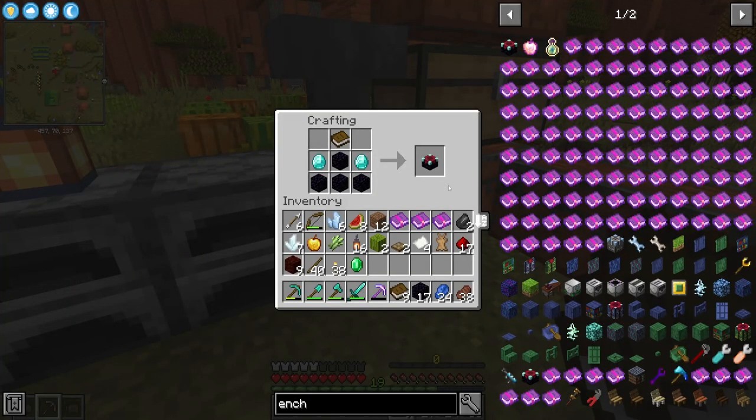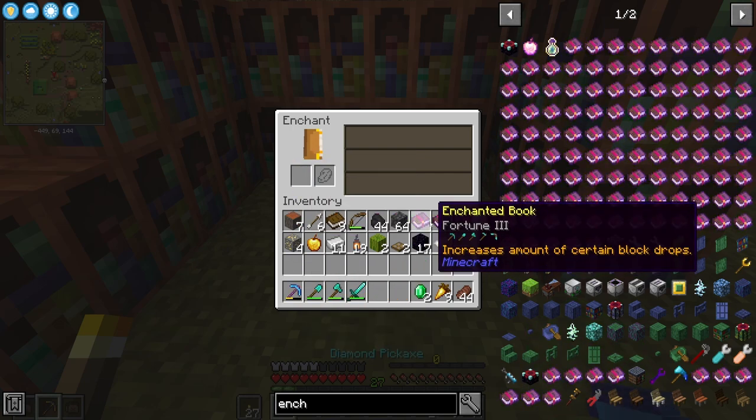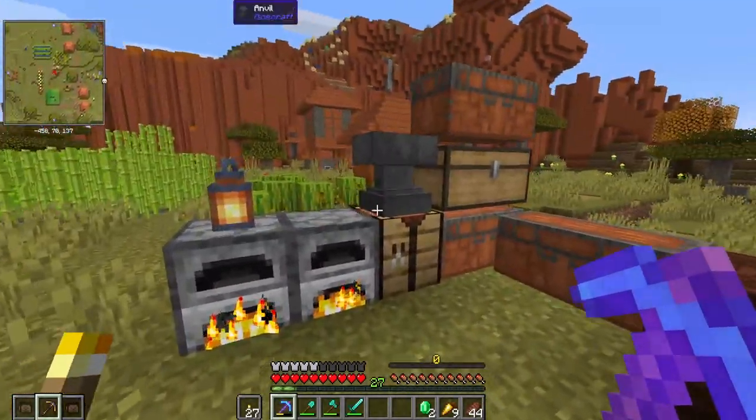Back to what I was working on. Efficiency 4, Unbreaking 3, Fortune 3 on a pick — I will take that. I'll just put a little bit of Mending on it and we'll be good to go mining for a good while.